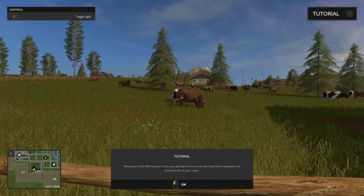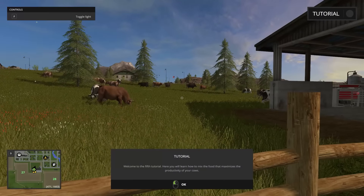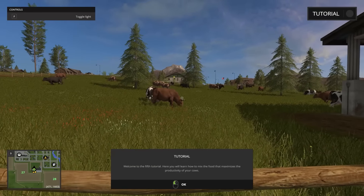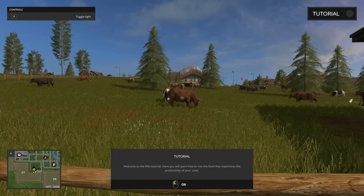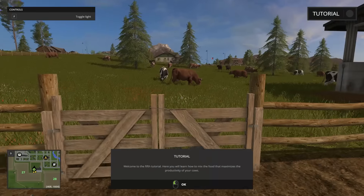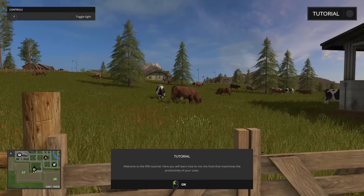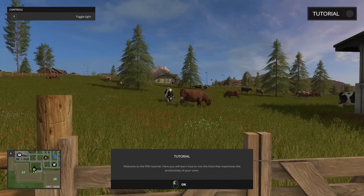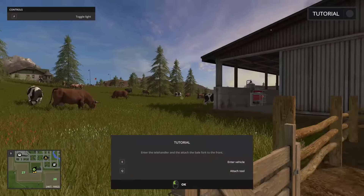Hello again friends and fans, Raptor here. Welcome back to Farming Simulator 2017. We're on the fifth tutorial — I'm not doing these in any particular order, but today: cows. So today we're going to try to optimize milk production for these cows, and we're going to learn how to mix the food that maximizes the productivity of these cows. Let's go ahead and get started.